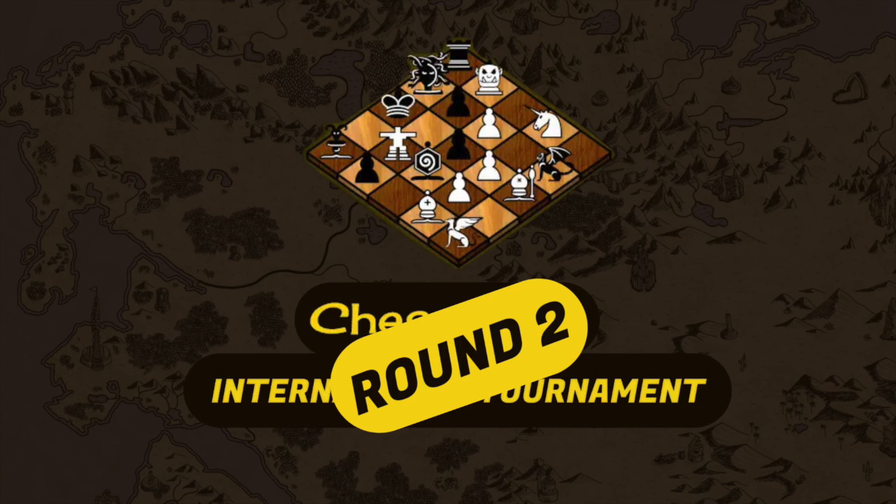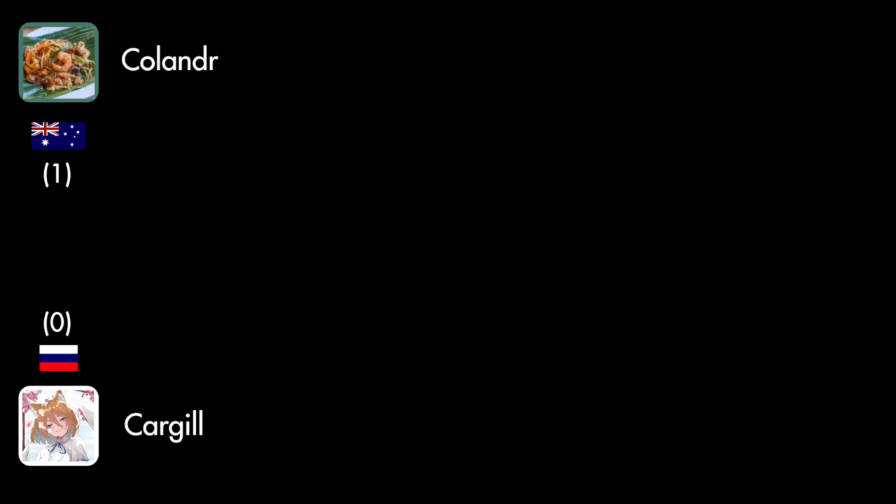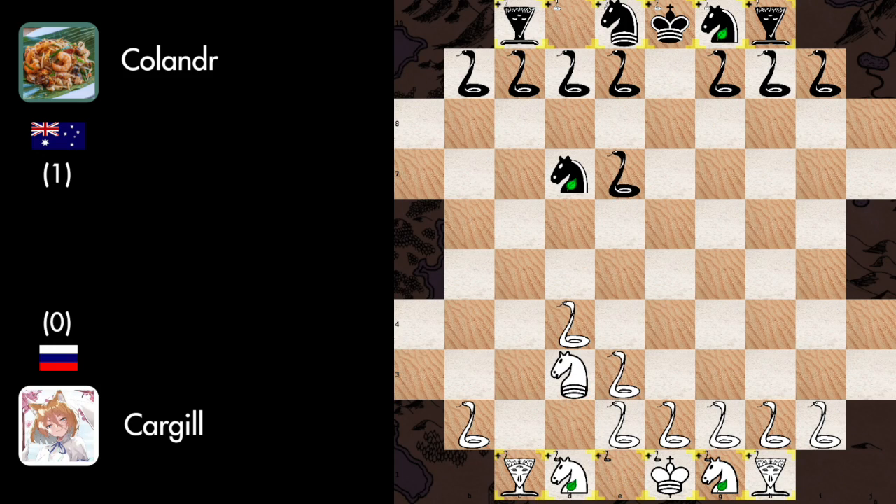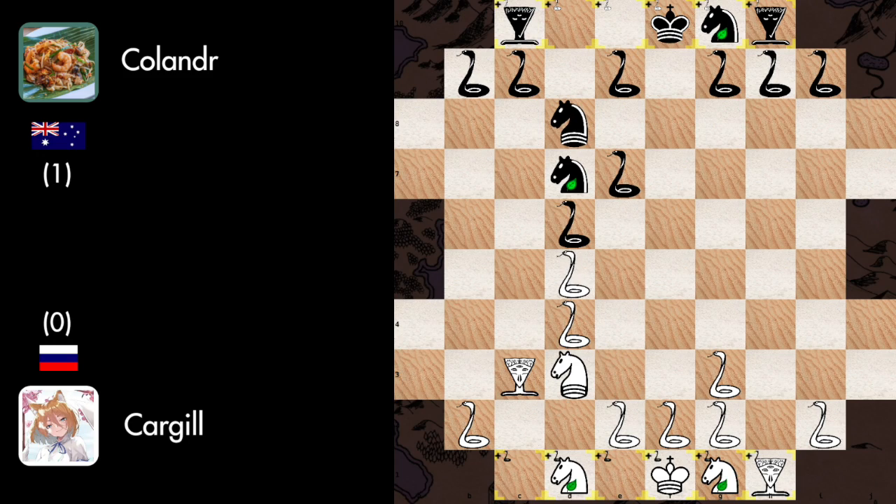The fourth match of this round opposed Kargil from Russia against Coland from Australia. This is in fact a very deep game and despite the blunders, quite interesting. Snake C to D4 and Frog to D7 — the counter temple opening — Snake D to E3, Snake F to E7, Centaur to D3, Snake to D6 taking some space, Snake H to G3, Snake to E7, Basilisk to C3, Centaur to D8, Snake to D5 preventing the centaur from sneaking, Snake to B7, Snake to F5 fighting for the center, and Snake G to F7.